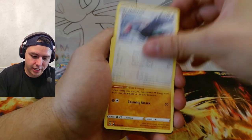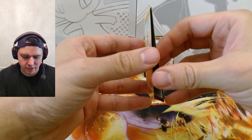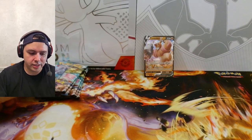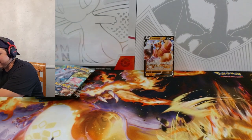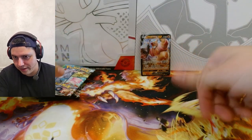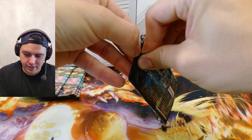Egg Incubator, Blanche, Unfezant, Solrock. Wow, these cards are just sticking together — they've been in there so long they will not be apart. Now my sleeves are sticking too — it's a sticky night. All right, Conkeldurr — I'm already halfway through this.